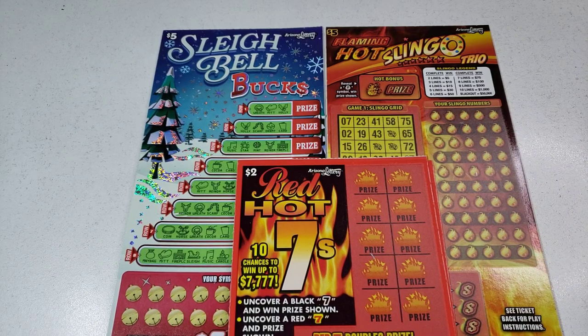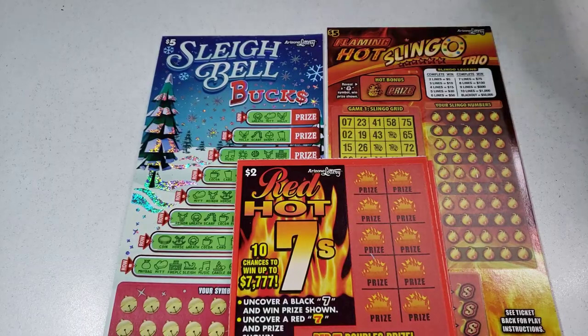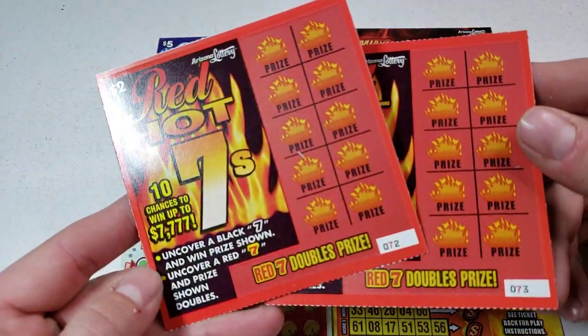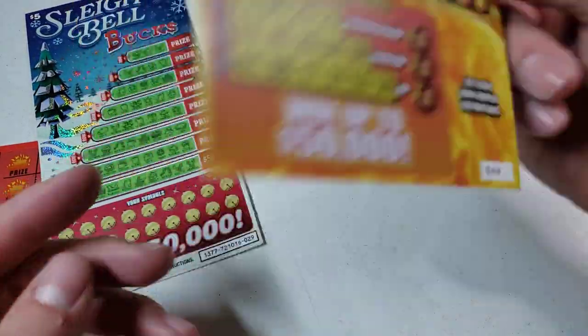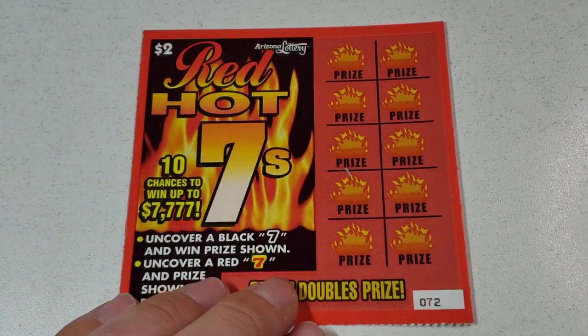Hey, you guys and gals, how you doing? Welcome into a brand new video. Today we have just a small little session — a $14 session. We have a $5 Sleigh Bell Bucks, a $5 Flaming Hot Slingo, and two of these Red Hot Sevens tickets, tickets 72 and 73, to get 29 and 44. Hopefully you guys are having a great day — let's get started!